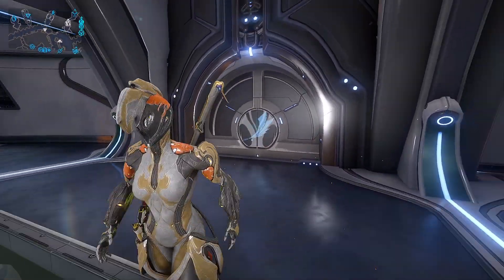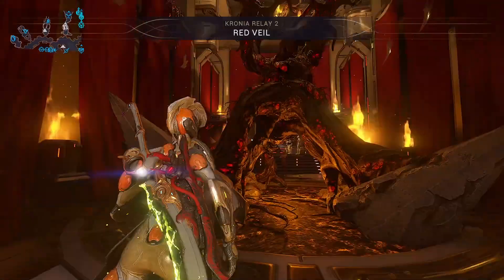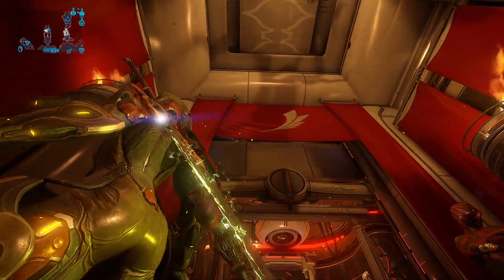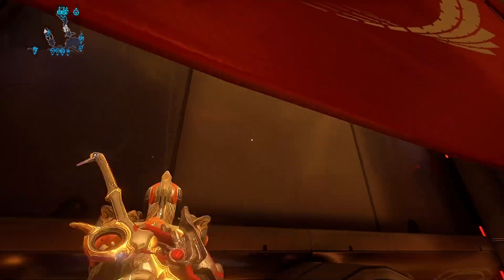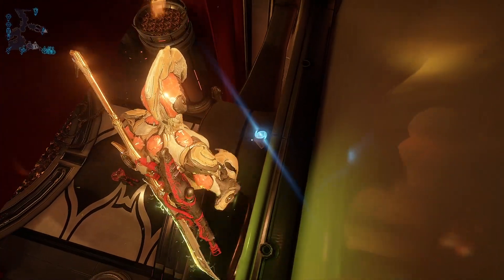You're going to want to go into the Red Veil's Sanctuary here, go all the way to the back, and you're going to want to jump right behind this banner, and the card is going to be right there.